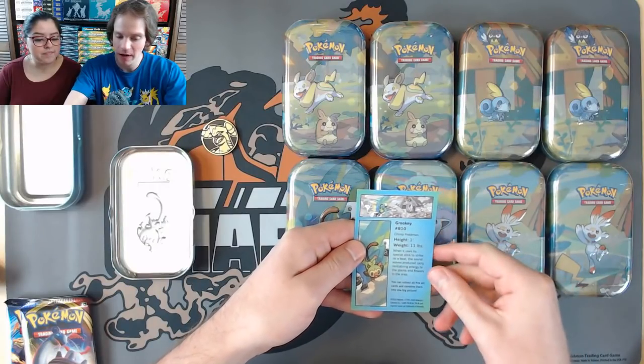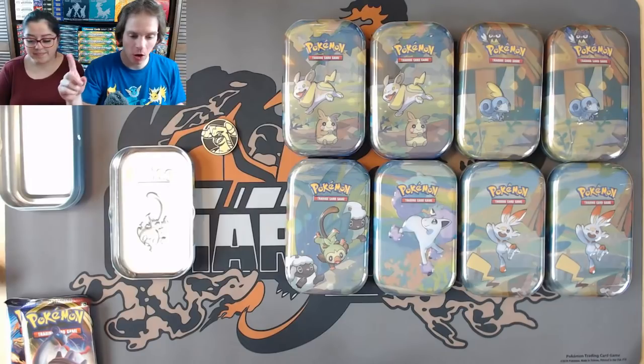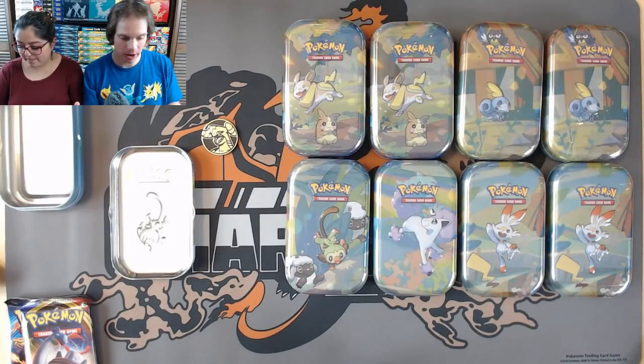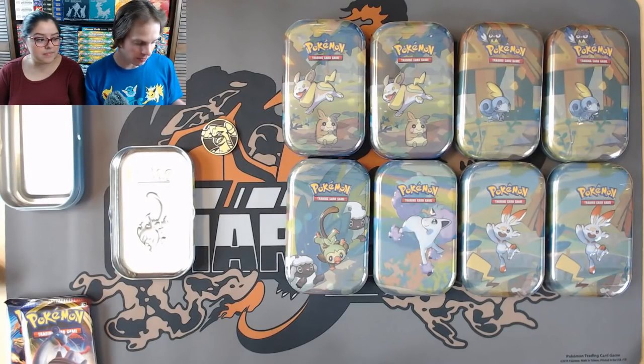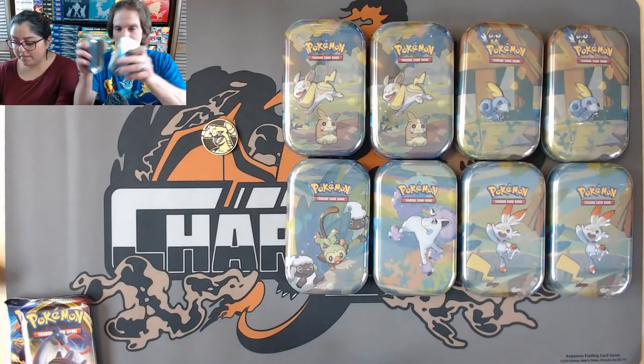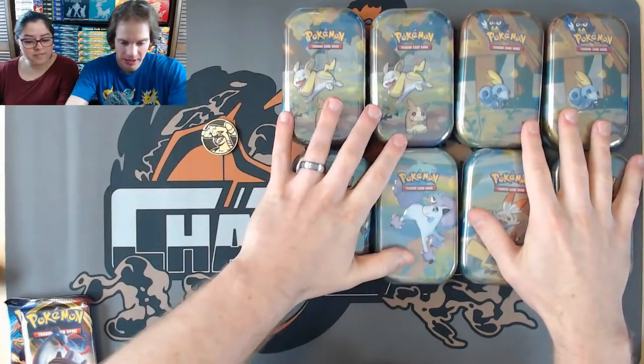You can combine all five tins and make a little collage at the top. I'm going to open all nine right away, set the packs aside, then open all the Sword and Shield first and Evolutions at the end. Before I get into opening, let me show you some cards.